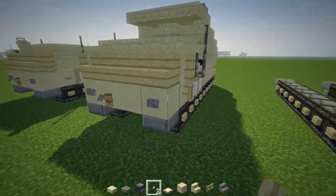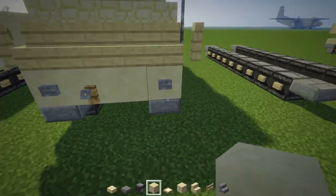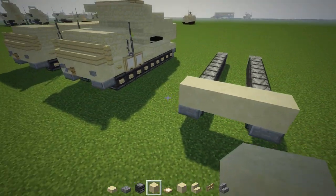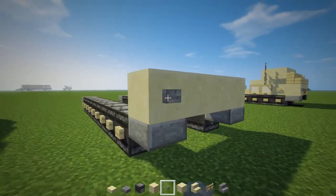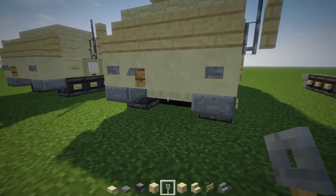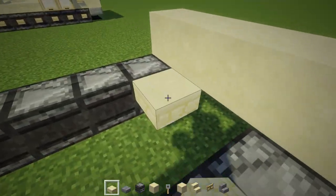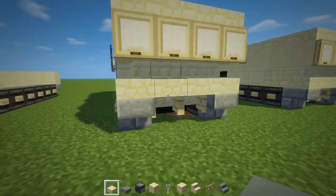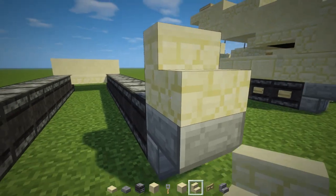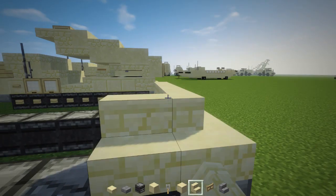Once you do that, we're going to add the front — that is a smooth sandstone block. Add a row of four in the front, and add a stone button to the sides for the headlights, and a trip wire hook on this side. Then add a sandstone slab on the inside. Then go to the back and add sandstone stairs all the way across and make it curved at the edge.